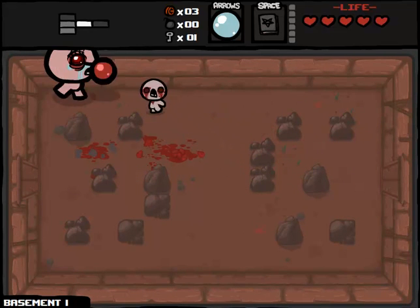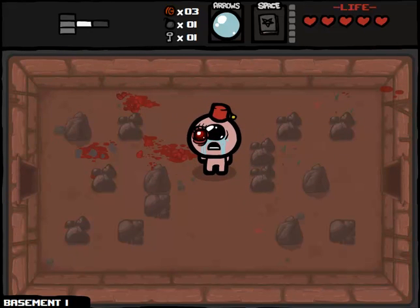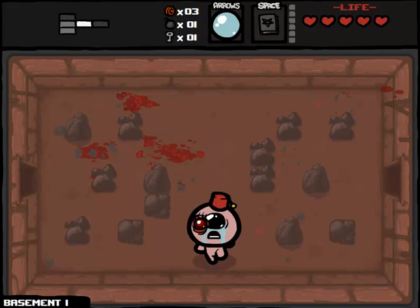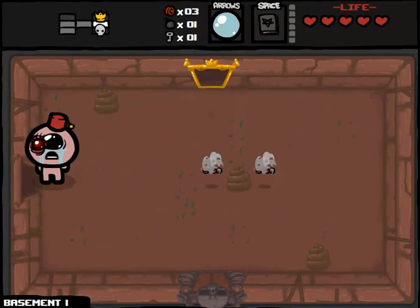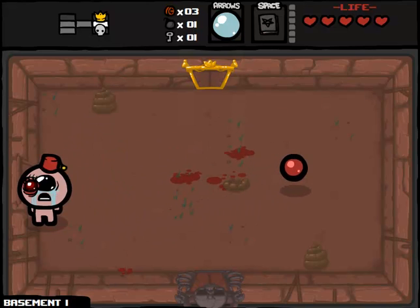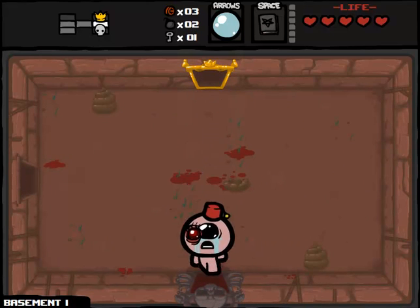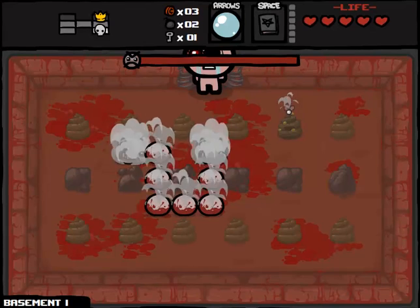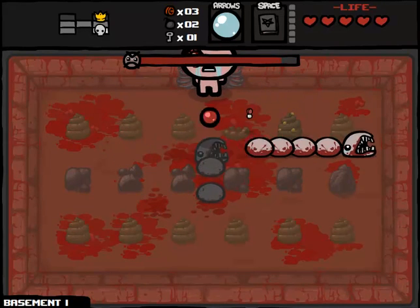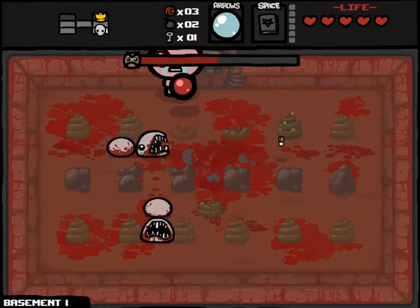So first things first, we have four magic mushrooms which have made us huge and contributed to getting a lot of stat upgrades as well. We have Polyphemus to give us one eye instead of two, and then Mom's Contact was intended to make the eye red. But unfortunately, it didn't really make the eye red — it actually just attached like a small red eye to our existing red eye. So it's more like a Biclops run.